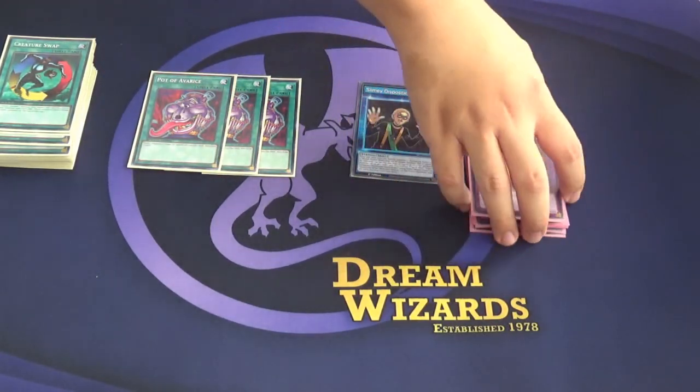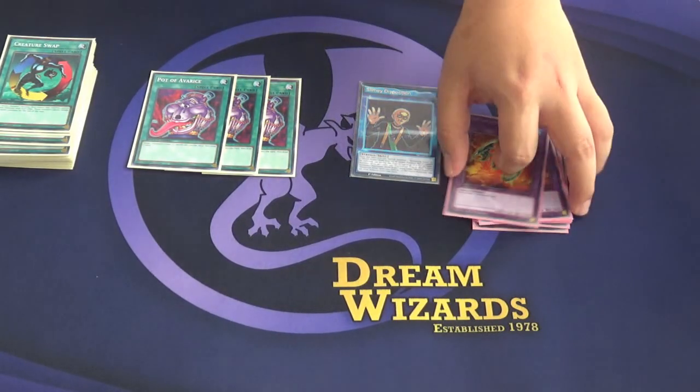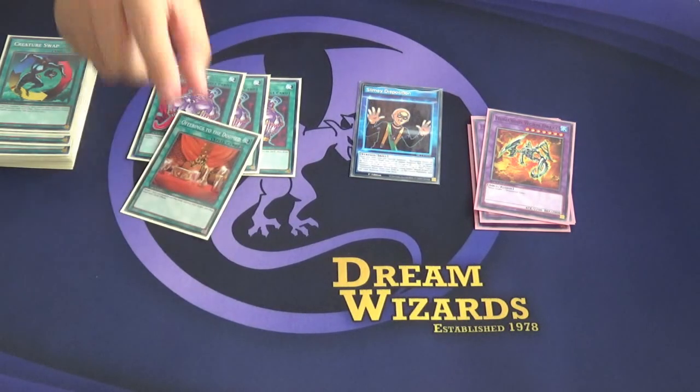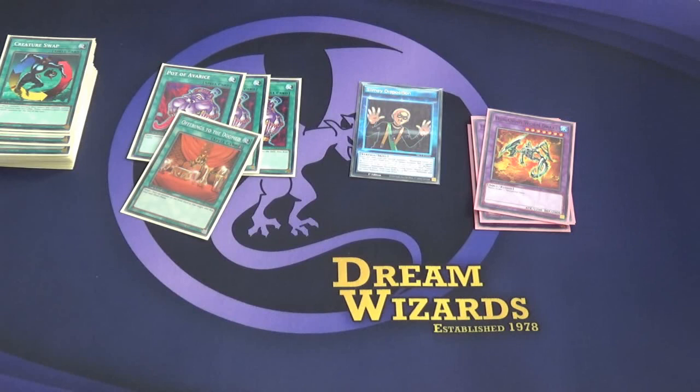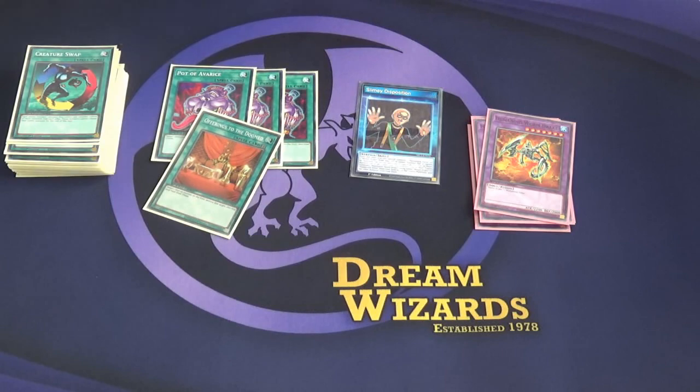Pot of Desires just makes sure we can always reuse the fusion effect to summon out more Humanoid Wormdrake, because these things do have 2,200 attack. Limit one wise, we play one Offerings to the Doomed — it's just a limit one, this card is inherently good, there's no reason not to play it. Your other limit one doesn't really matter — you can play whatever you want: MST, Zoma, Wheel, whatever, that's your limit one.